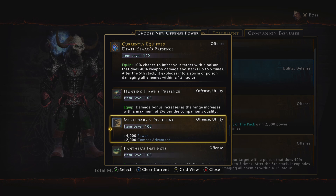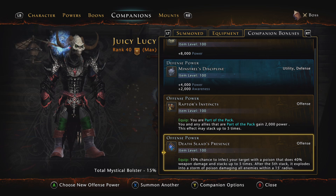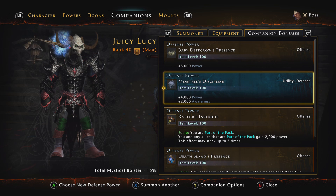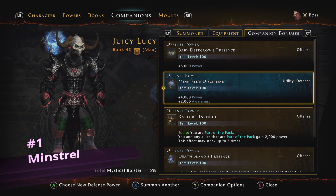Now let's go ahead and get into defense — the top five defensive companions. For DPS classes we only have one defensive slot, so you pretty much just want to use one. The number one one I think to use is the Minstrel. At Legendary, the Minstrel will give you 4,000 power and 2,000 awareness. It is the only defensive companion in the game that gives you power — 4,000 power. There is another one called the Ion Stone of Allure which gives you 2,000 power, so obviously it's not as good. Coming in at number one for defensive is the Minstrel, because 4,000 power is pretty good to have.